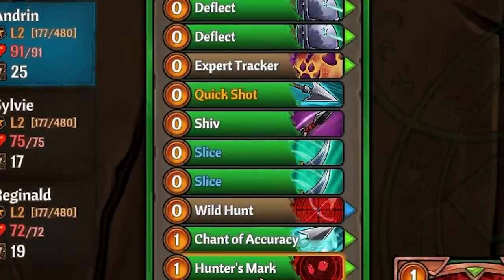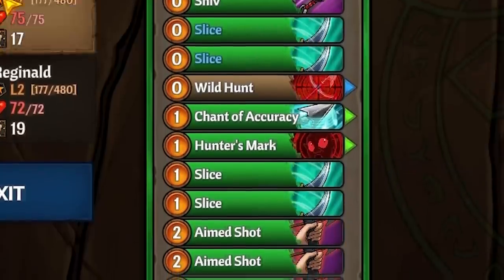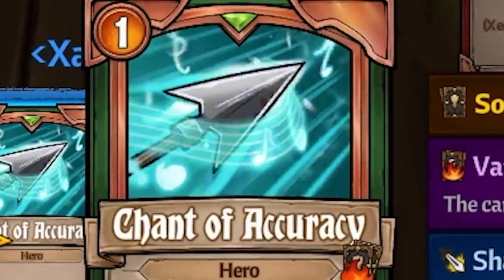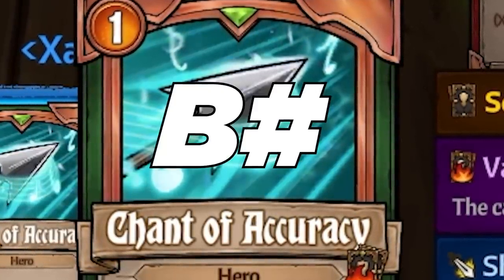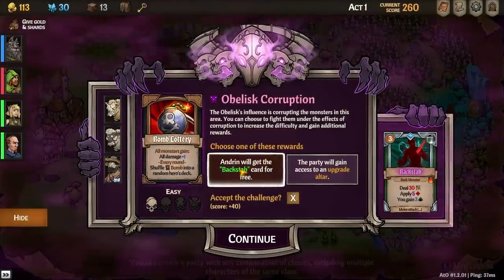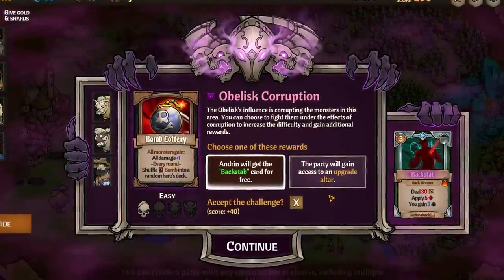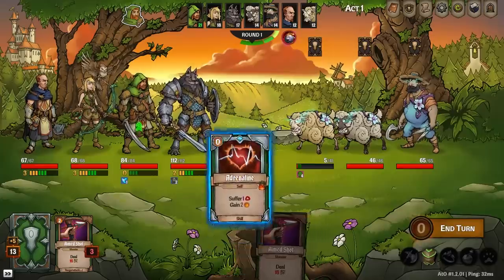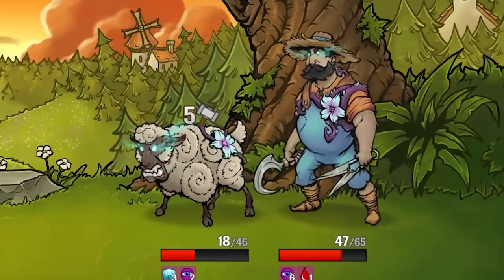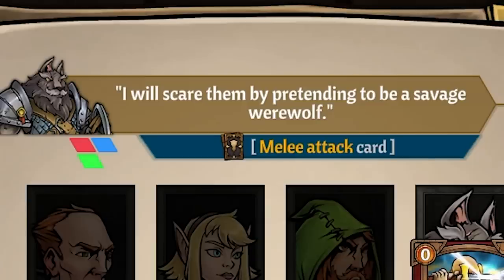This mechanic of building your deck to not only buff your character, but to also synergize with the team and help out your homies, is my favorite part of the game. We move to the next battle and see our first Obelisk Corruption — these are basically challenges you can accept in exchange for a better reward. Some are very manageable, while others are very clearly a way to speedrun into hell. We give this one a shot and make quick work of some sheep, and an evil farmer too — emphasis on 'was,' because we flambed his ass.